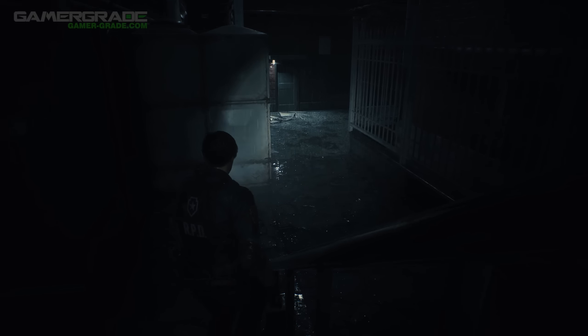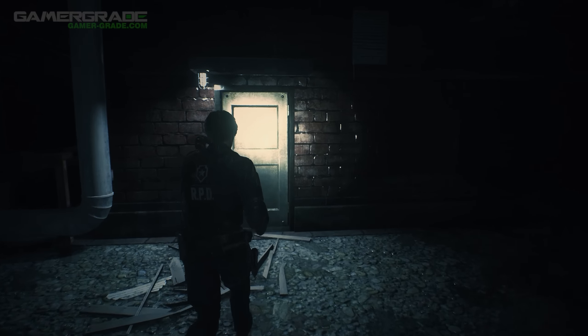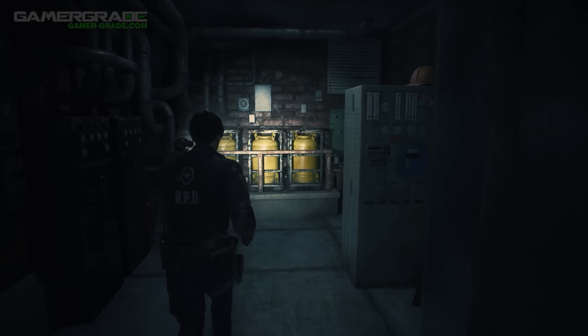After opening the shutters, proceed up the stairs, out onto the balcony, down the ladder, and onto the roof. You'll reach the boiler room, as shown here.